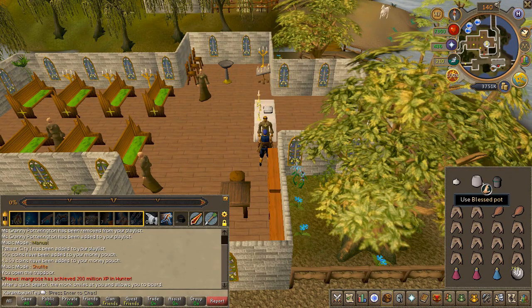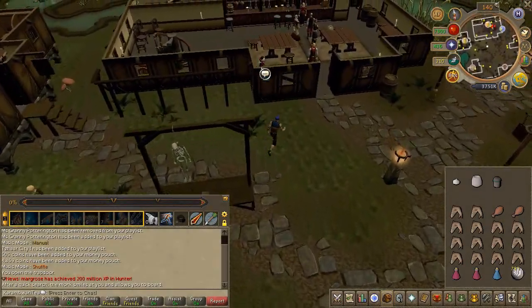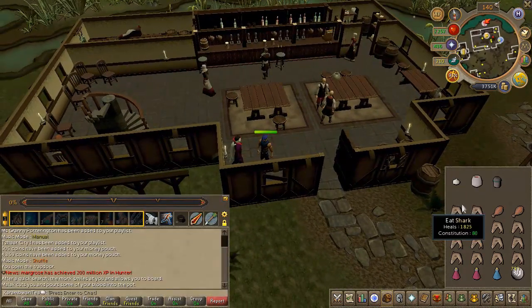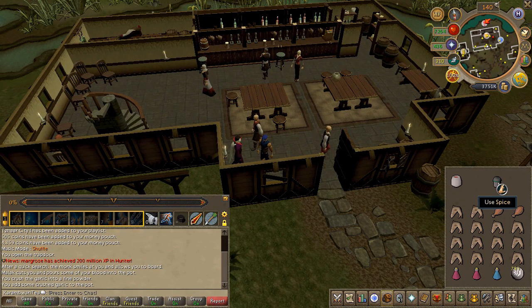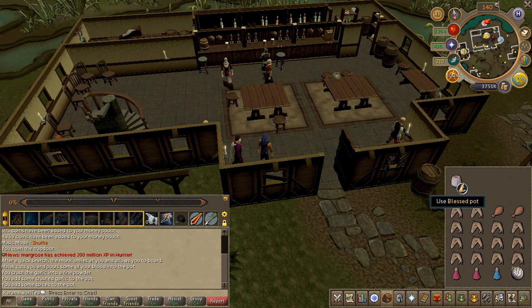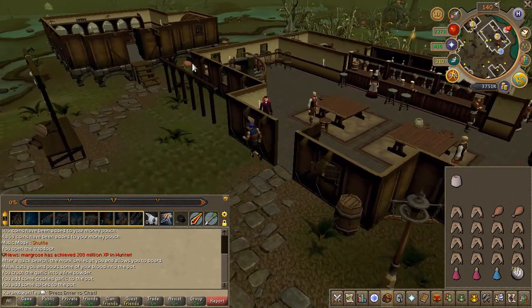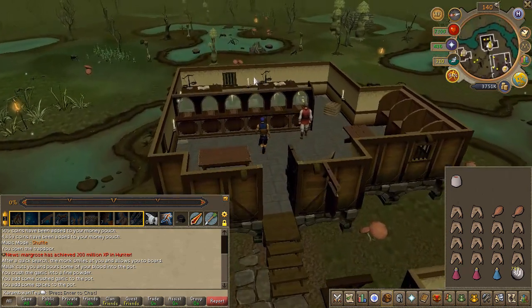Head back to the Canifis pub and speak to Malik once again. With a pot of your blood, in this specific order: go ahead and crush the garlic, use it on the pot, then use the spice. Doing this out of order will force you to get a new pot. With that out of the way, go ahead and prepare for a fight with the blood boss.